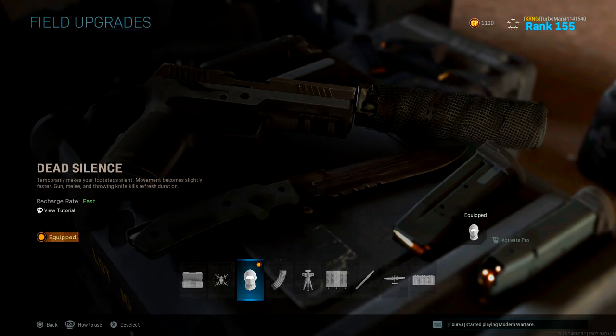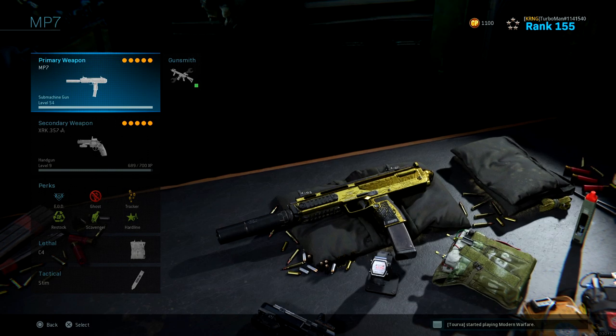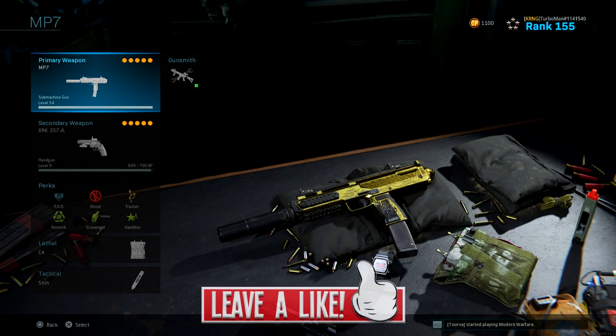Another thing I want to highlight about this class setup — if you want to remain as stealthy as possible and die a lot less — is using the Dead Silence field upgrade. When you use Dead Silence, make sure it's when you're in heavily populated areas where there are a lot of enemies, so they are not able to spot exactly where you're coming from. It's so easy to hear footsteps in this game, so definitely try out Dead Silence.